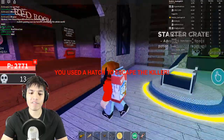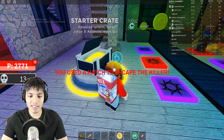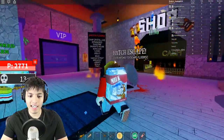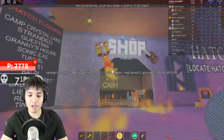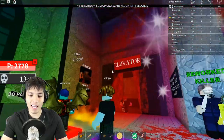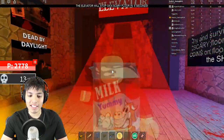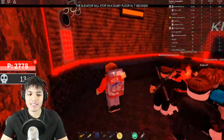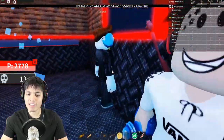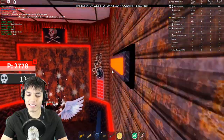What is that — a starter crate, advanced lantern, speed coil? That's pretty crazy. All those floors got hatches — I totally forgot about this lobby update, it's pretty neat. He likes kitties — I like cats too but I'm more of a dog person.